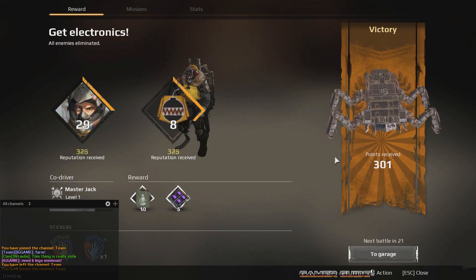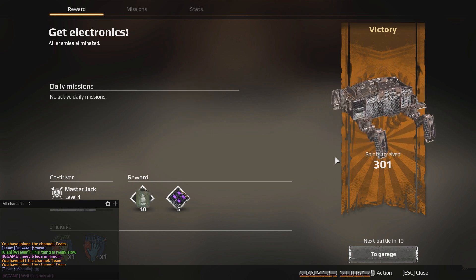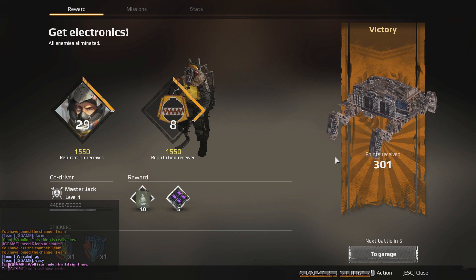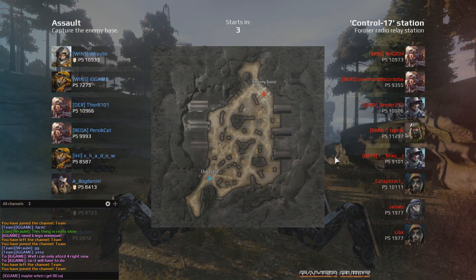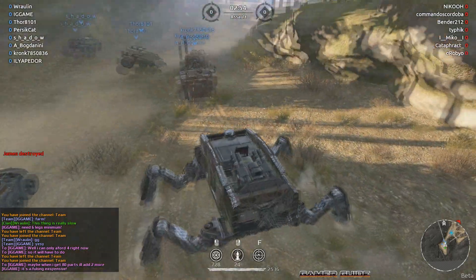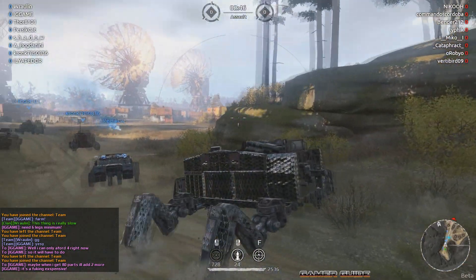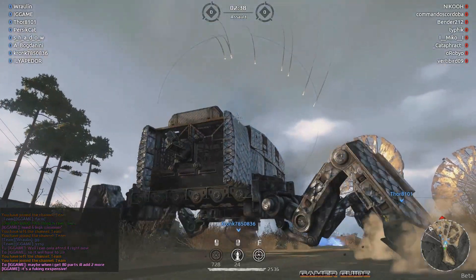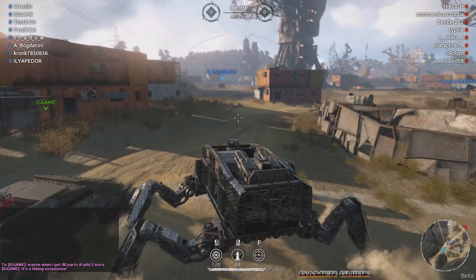There we go, got my first victory - it wasn't that great, just kind of wandering around the place. I can only afford four of these tracks at the moment but I'll eventually get six and see how that works. I'm at level 29 so I have 74 parts unlocked. When I get to 80 parts I'll grab two more legs. I might also completely change up the design and make it a little beefier with those extra six parts.